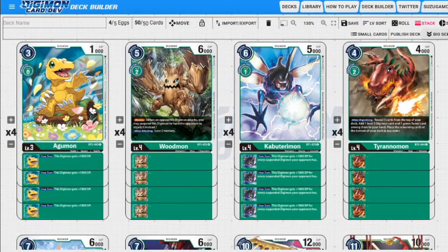We have our Agumon. He is a common, 1000 DP, zero to evolve, three cost to play. His ability is plus 1000 DP on your turn, so it's just like the red Agumon from the starter deck but just a different color. It is also a common so you should get plenty of these in the set.